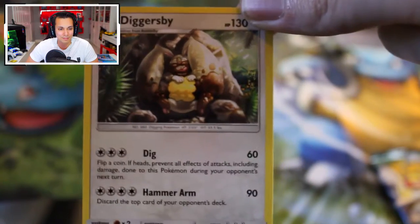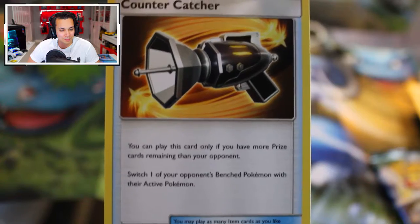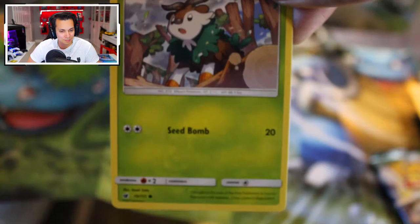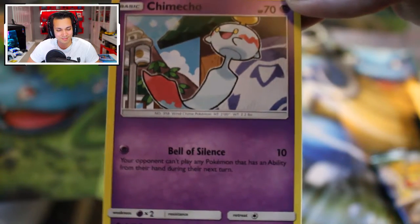Our first energy card is Psychic. We have a Diggersby, a Maoli. Classic design. We have a trainer card called the Counter Catcher. We have a Skiddo — interesting little woodsy design. And if you guys want to read the effects from the trainer cards, you're more than welcome to pause the video. We have a Chimcho, a little playful ghost type.